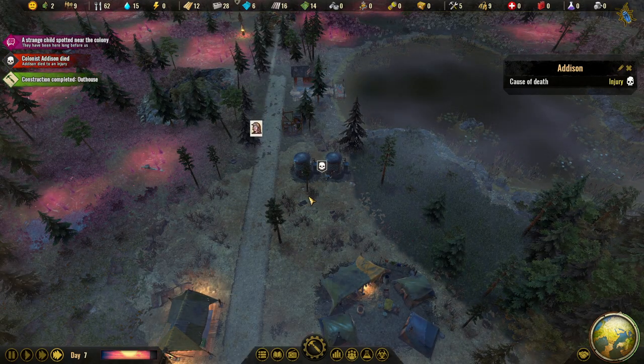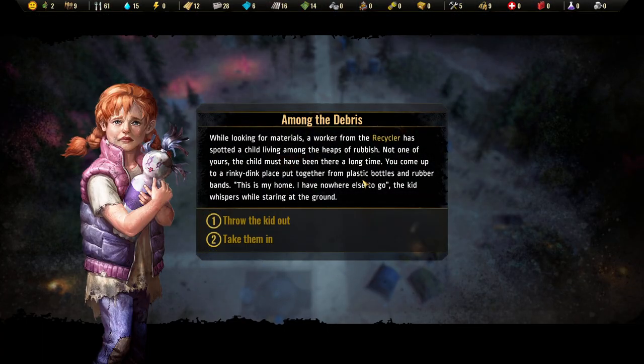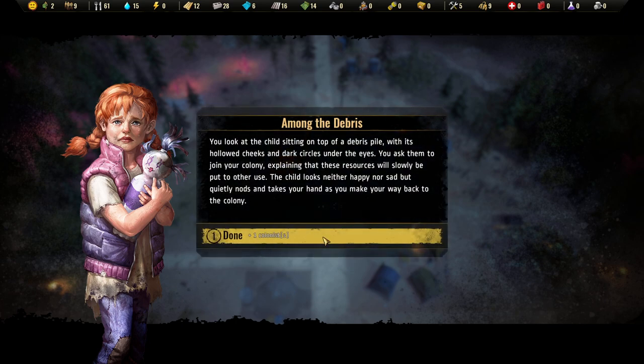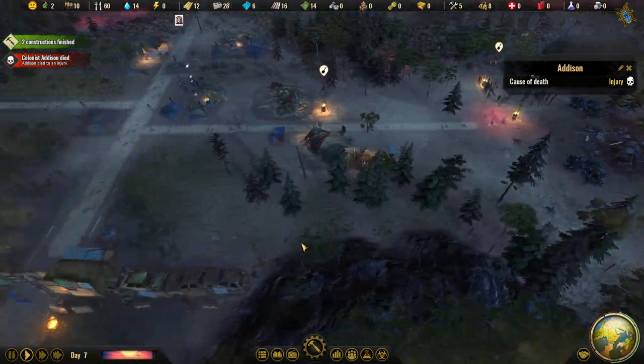What? She died of an injury? — A strange child event: workers at the recycler have found a child living in a heap of rubbish — not one of ours. The child must have been there a long time. They've put together a little home from plastic bottles and rubber bands. 'This is my home, I have nowhere else to go,' the kid whispers. Throw the kid out? Of course we take them in! But it's not good that someone died, so we actually need a burial pit as well.